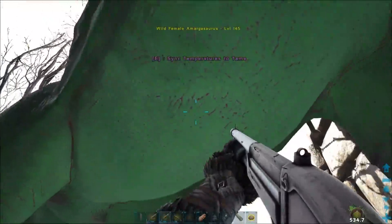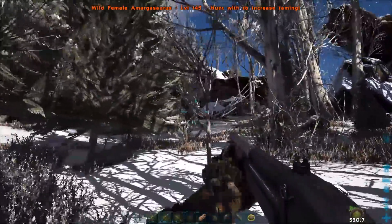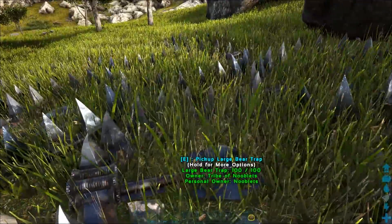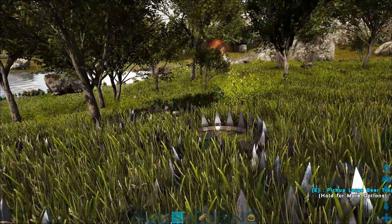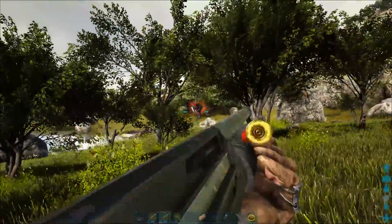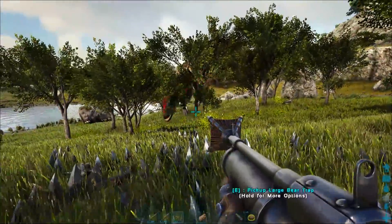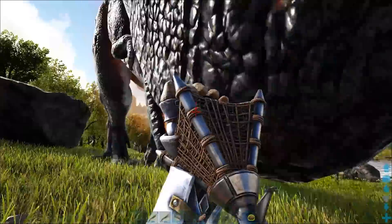Now onto the good stuff. Fly around the map and find yourself a high level alpha rex, then take your amagas into an area next to it by kiting it with a quetzal or a tek skiff. Note from this admin test: you cannot trap the alpha rex in large bear traps or use a net gun on it, so you'll need a different method to trap an alpha rex.